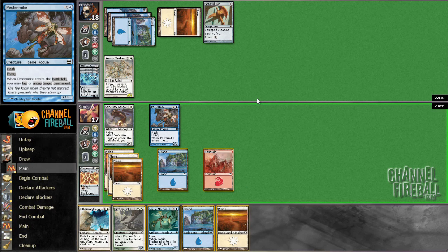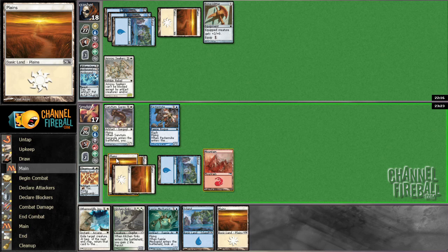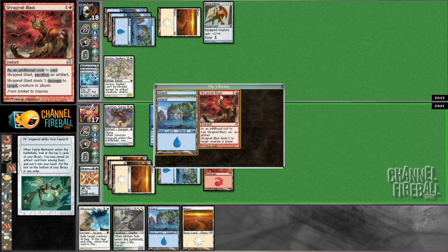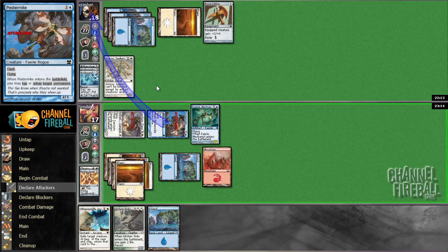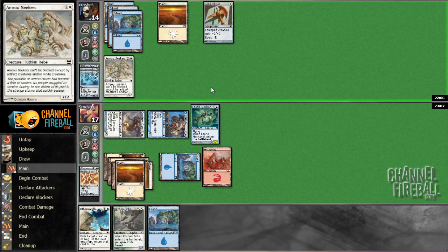Amaru Seekers — sure. I'm going to lead off with the Fairy Mechanist and see where that gets us, because we have Bone Splitter in our deck and stuff we could draw. Well, it gets us nowhere, so we'll just hit for four. Trying to decide if I want to Otherworldly Journey now or just save it — I think saving it is probably fine. I'm not going to block this even if he Bone Splitters it, because we can block with Kitchen Finks later.